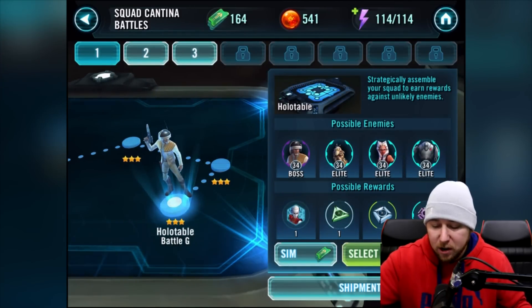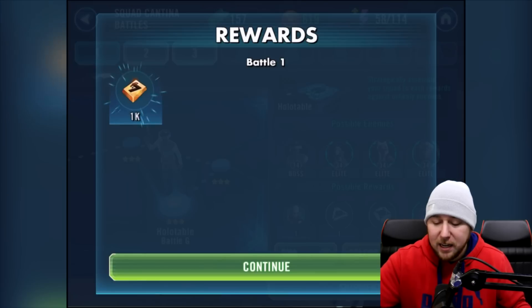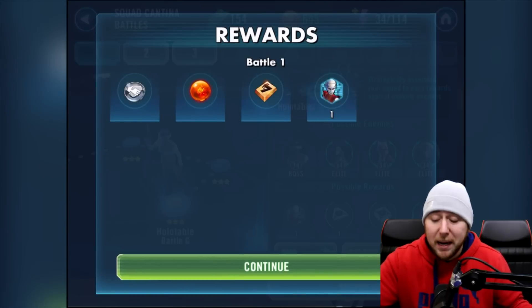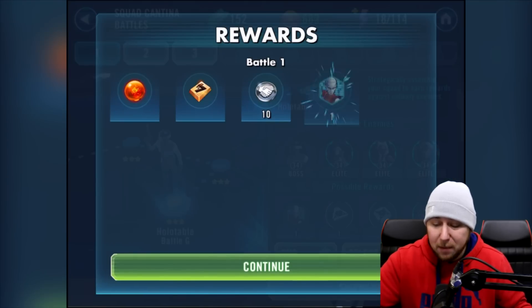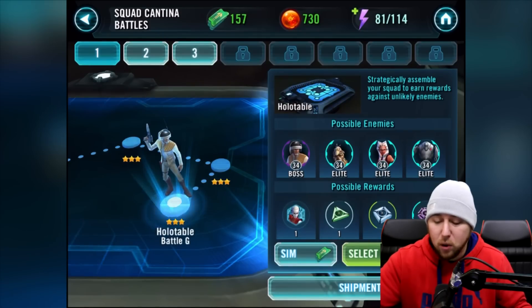I'm trying to get the shards for this girl over here — I only think I need about another 10 more to get her to five stars or something like that. I've actually got my Count Dooku on five stars now as well, which is absolutely awesome. We'll just go one round quickly here again because I really want to get her to five stars.